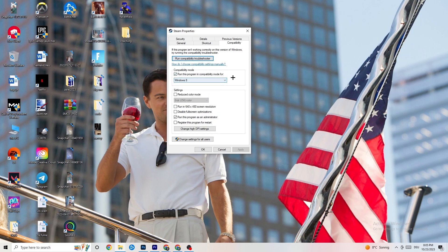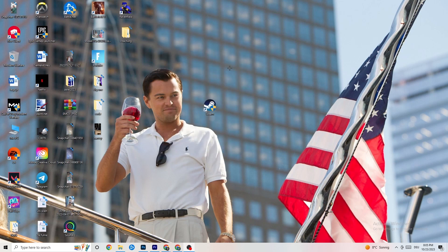Select the latest Windows version you have. Afterwards, disable 'Reduce color mode,' disable 'Run in 640x480 screen resolution,' disable 'Full screen optimizations,' and enable 'Run this program as an administrator.' Then hit Apply and OK. Restart your PC — afterwards you'll see the administrator symbol on the shortcut, and the launcher will always start as administrator.